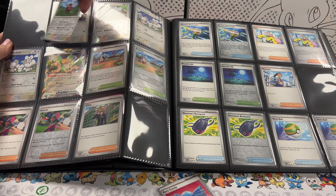Moving into fighting: Mankey, reverse holo Mankey, Primeape, reverse holo Primeape — this would be the reverse holo of Annihilape. Then we've got Falinks, Dawn Fan — missing the reverse holo of Dawn Fan — missing reverse holo Barbarcle and reverse holo Clobbopus and reverse holo Grapploct. We're missing six in the fighting set.